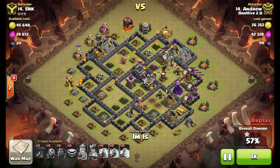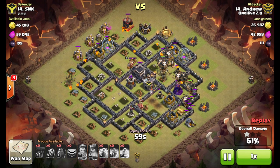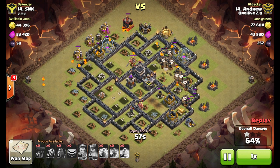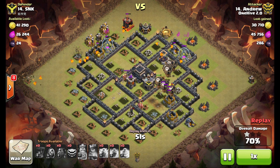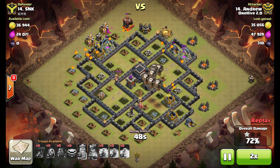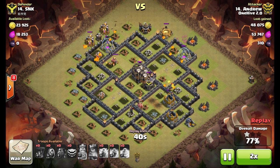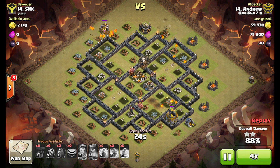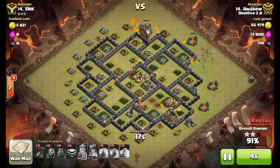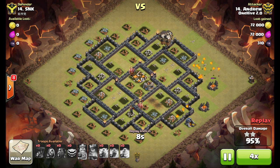Last hound pops, the wizard tower turns around and starts targeting the balloons — which is good. The pups stay up to help with cleanup, and all the balloons push into the core, which helps out in the long run because they end up taking out the town hall and the enemy clan castle, both high hit-point buildings. So it works out. Nice job Andrew — three-star cold-blooded LaLo attack.